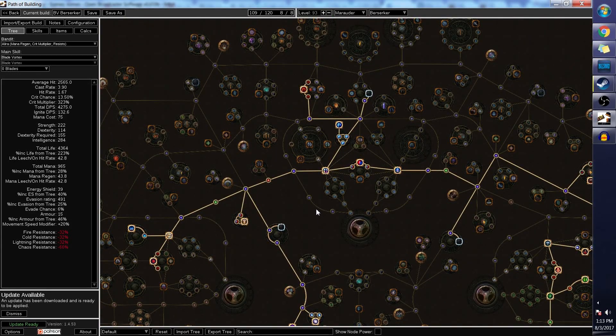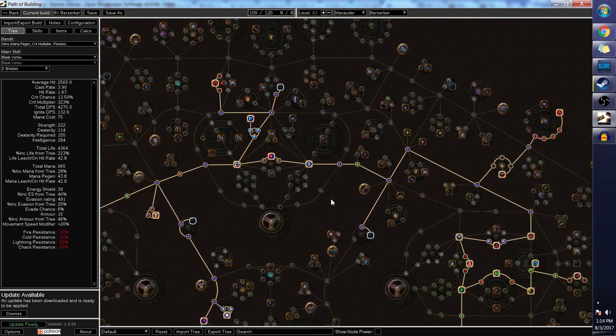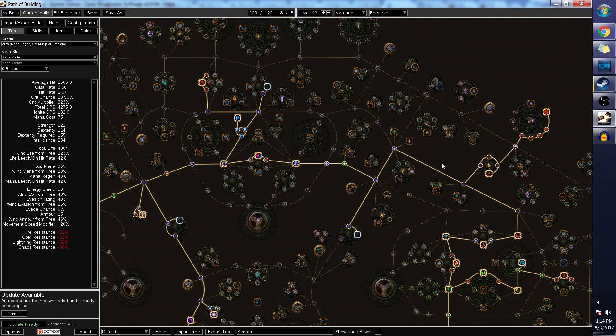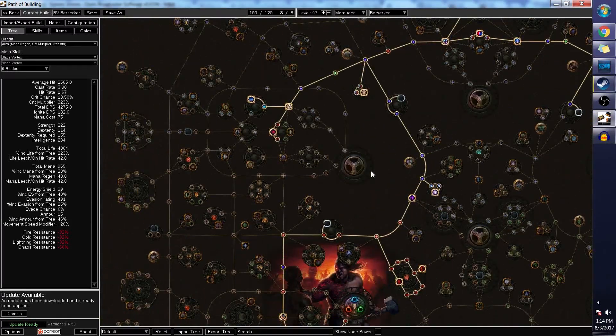Something to consider later on is if you end up getting an efficient way to generate power charges, you might want to get maximum power charge. Pretty much what I'm saying is, if you're lucky enough to get Skyforth as a drop or just chance it, you want to pick up the maximum power charge as it will suddenly become very efficient. So that's pretty much the overall general skill tree.